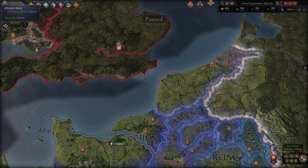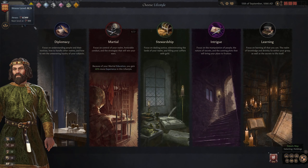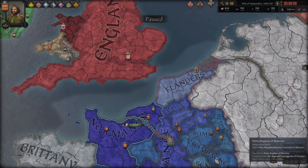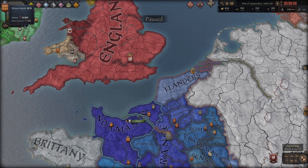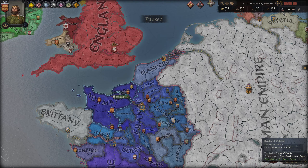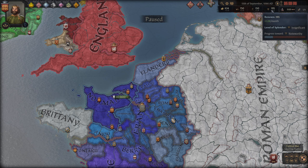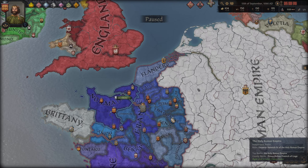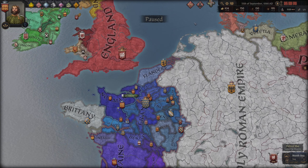If we click the lifestyles, that comes up like normal, but it's all sort of from the top left here. Stress is right here, and that's pretty cool. The time and everything is up here as well. The UI is up in the top right corner as well.